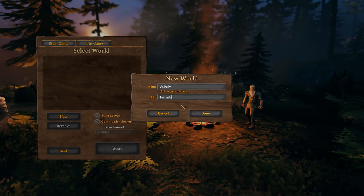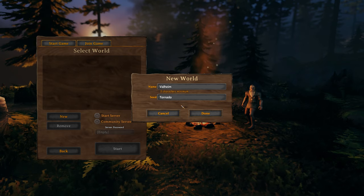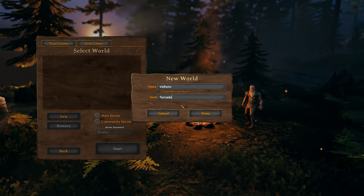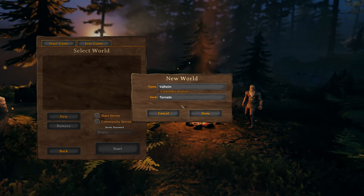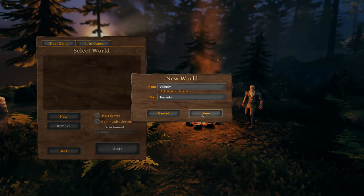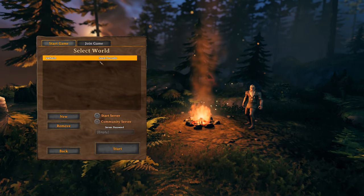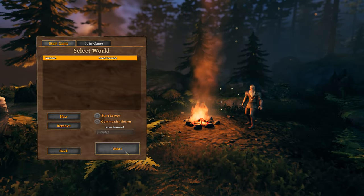I made a seed guide showing 10 awesome seeds. After a day or two I decided on the first seed from that video — Tornado. You can check that video to see what the seed looks like. We deleted all other worlds for a fresh start. You can use a random world, but we're going to use Tornado.